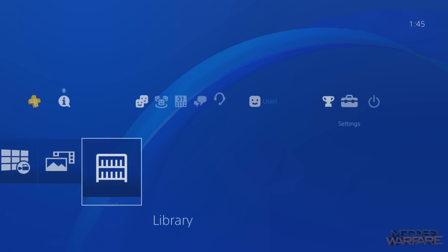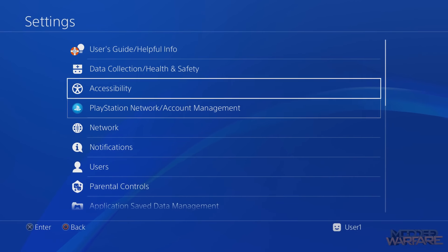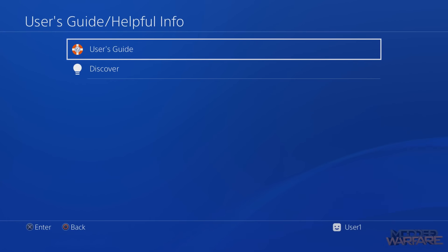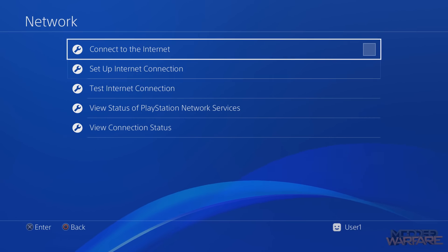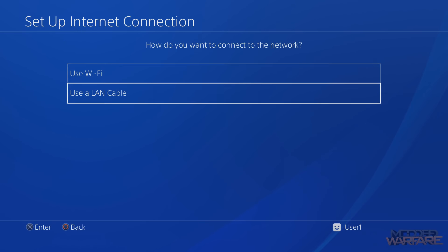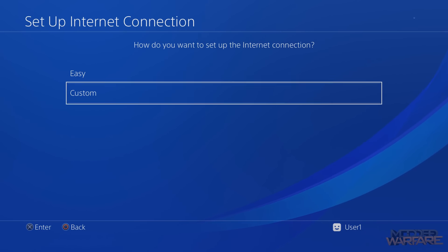Now let's get the jailbreak set up. We need to access the internet browser, but we can't because we need to be signed into PSN. To fix that, you can use the User Guide which gives you a web page. We're going to connect to the internet — set up an internet connection using either Wi-Fi or LAN. Note there may be an issue with the exploit over Wi-Fi. Choose Custom, set automatic IP, do not specify hostname, and select Manual DNS.